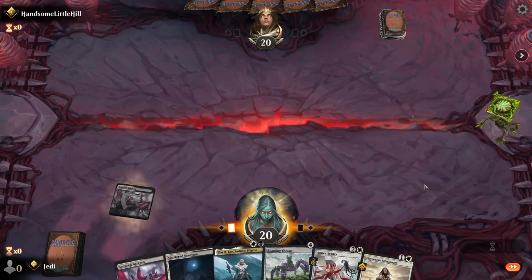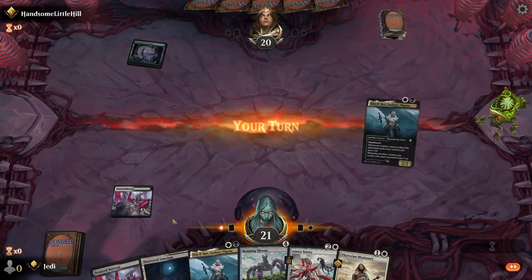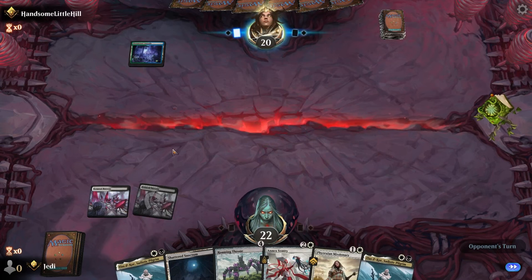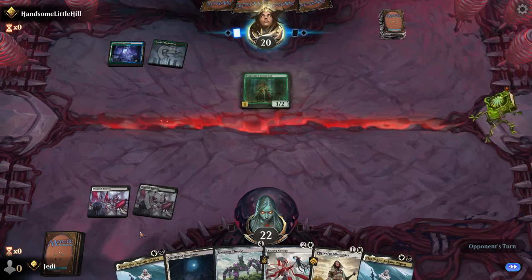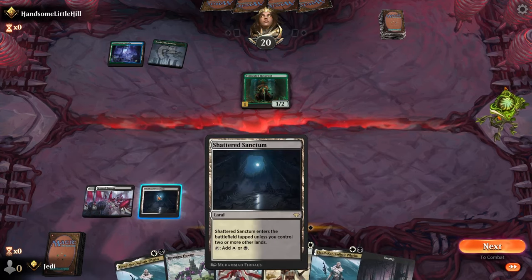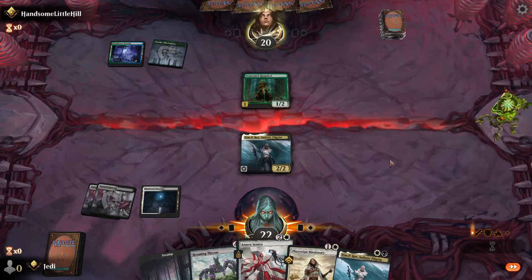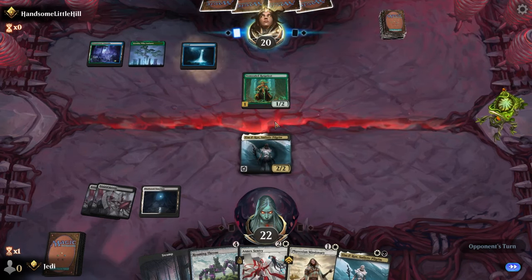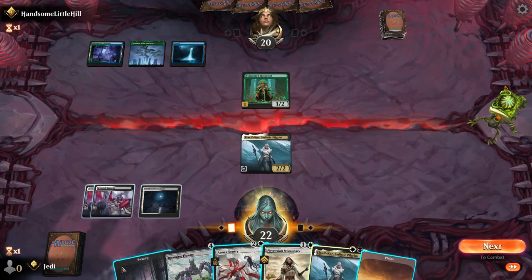Gain a life, we're in the lead. Opponent plays a tapped land of their own. Could mean a couple of things. That's awkward, but we got to do what we got to do. Don't want to use the Sentry there — it's just going to give them an opportunity. I like that — we hit the land drop. Excellent.